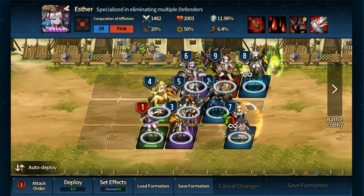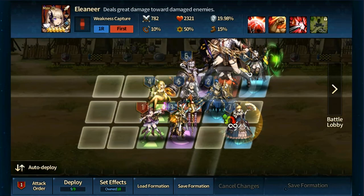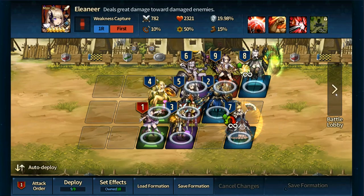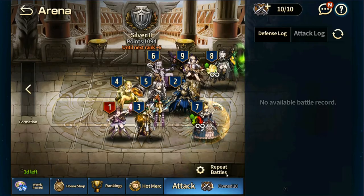After that I have my girl Esther charging up — obviously she's not going to go that first turn. Then I have some tanks, and at the very end I have my girl who does more damage based on how much damage is done, so I have her set last. That is my team, ladies and gentlemen.